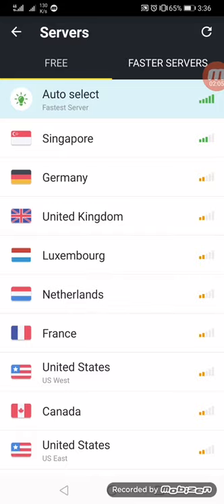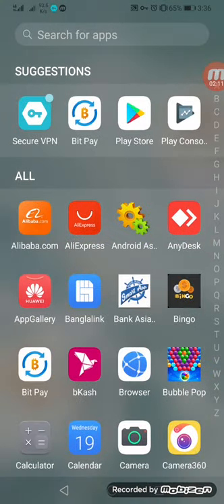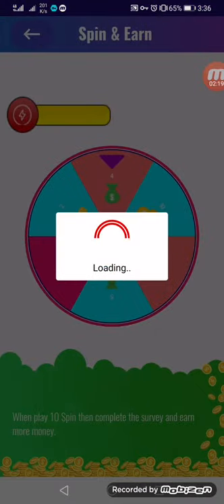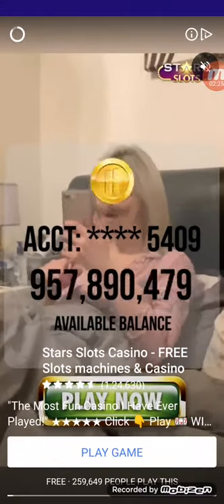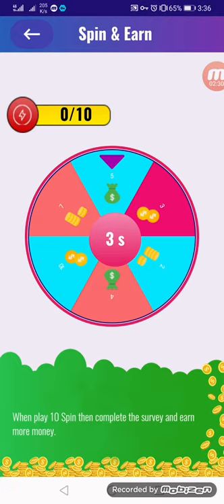Connect to United Kingdom, Germany, or Singapore via VPN. We click Singapore, then go back to the app, go to the spin page, click spin, claim the bonus.